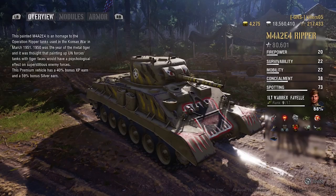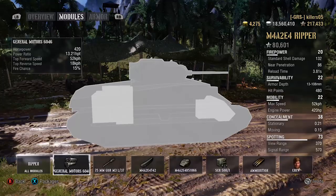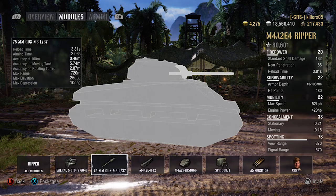It's 480 hit points. Engine gives a 13.31 power-to-weight ratio — it's strange, we'll talk about this again in a bit — but the top speed is 52 km/h, even though this has a lower power-to-weight ratio and less brake horsepower than the M4, it managed to travel four miles per hour quicker. Gun depression is 10 degrees, reload is 3.81 seconds before any equipment.